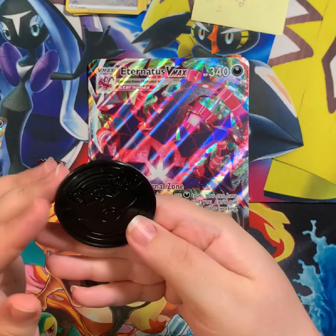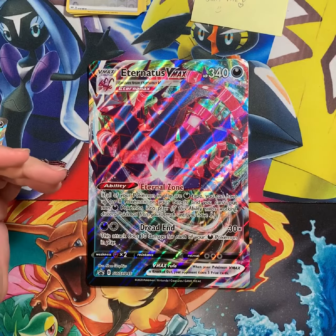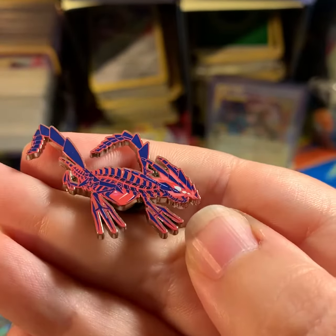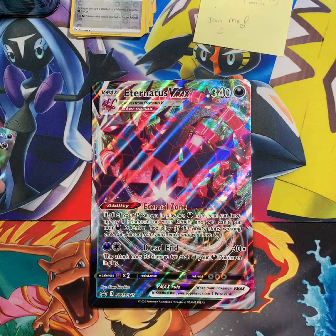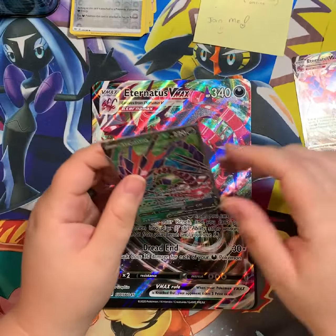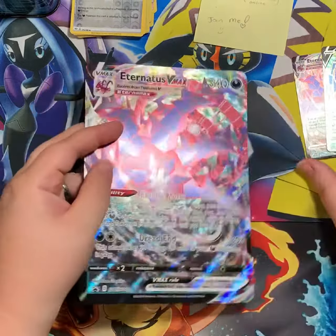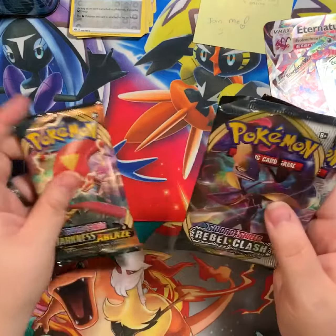That's a pretty good size Eternatus. Is this legal to use in coin flips? I wonder — I'll have to ask. We've got a pen here, let me turn it so you can see it. And then we've got two lovely little promo cards, they're actually really pretty. I'm liking this card, this one especially — it's a good looking card.